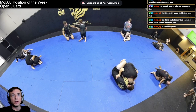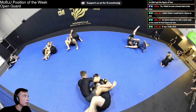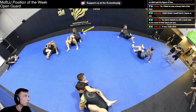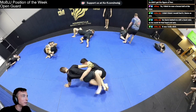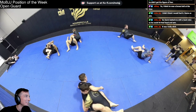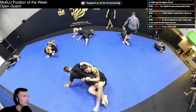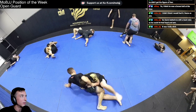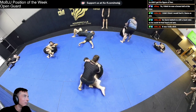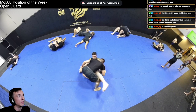Gavin got baited with a back take so he could hit that head and arm. That was like a half-ass chair sit that he switched to a head and arm — that's kind of sick. I wonder if that was a reaction or fully intentional — like he feels he's not getting the pull so he says let me switch it up and go to this. Either way, I don't know if I've ever seen that mid back-take switch to a head and arm — that's cool.